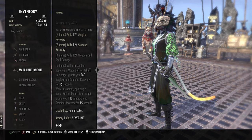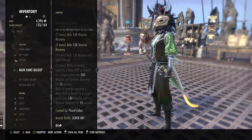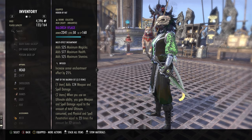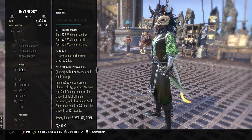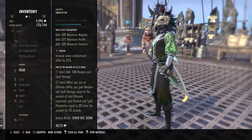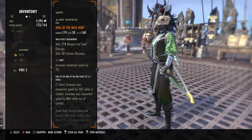Wretched Vitality gives us a lot of sustain — I recommend running this on the back bar if you need sustain, it's a very good top-tier sustain set. We're also rocking a 2-piece Balorgs. Balorgs is top tier for penetration and weapon damage for every ultimate you spend.